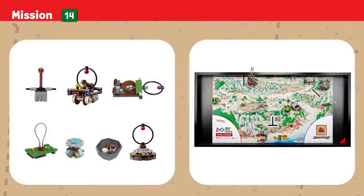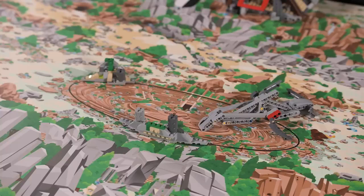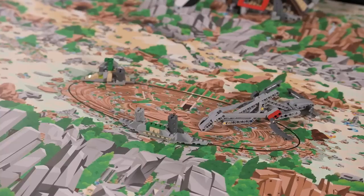Mission 14: Forum. Deliver artifacts to the forum and consider what the artifacts tell you, and what mysteries remain. Points are scored if an artifact is touching the mat and is at least partly in the forum.